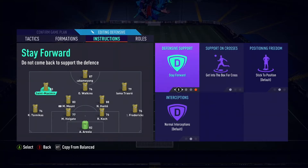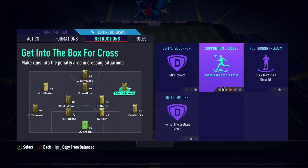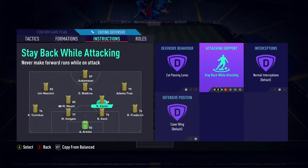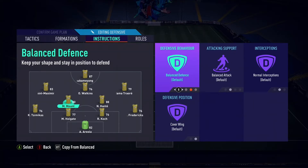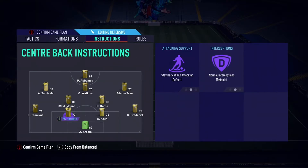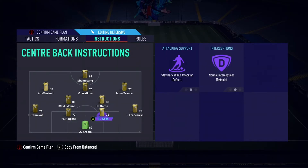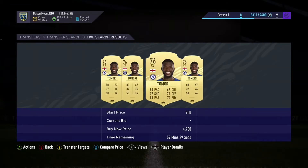Just doing our custom tactics now — we're going with the 4-2-3-1. We're going to have Adama and Saint-Maximin on stay forward and get in the box with the cross. Kante and Mount — Kante's going to be on stay back while attacking, Mount's going to be on balanced. We're going to play Mount as a box to box. Aubameyang's going to be stay forward and stay getting behind. Both fullbacks are on stay back while attacking but with overlap.